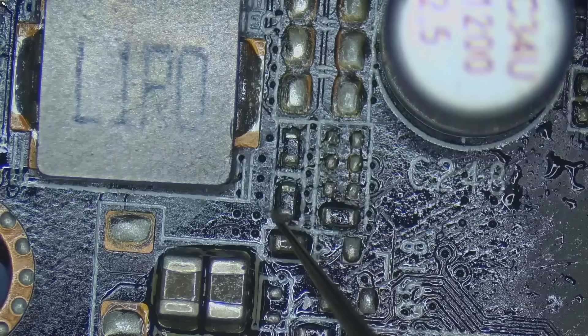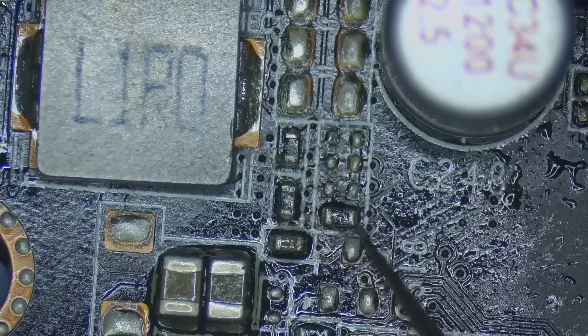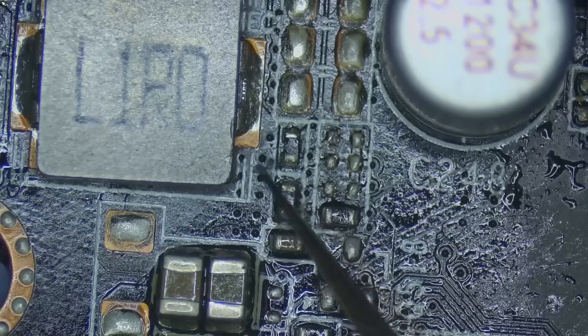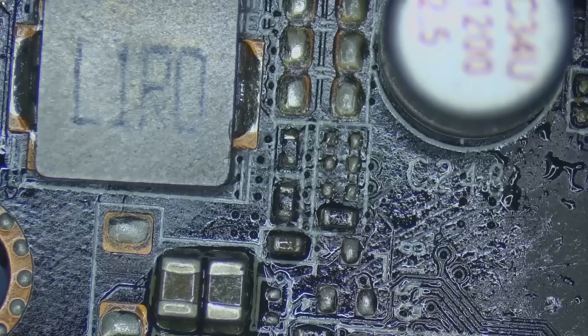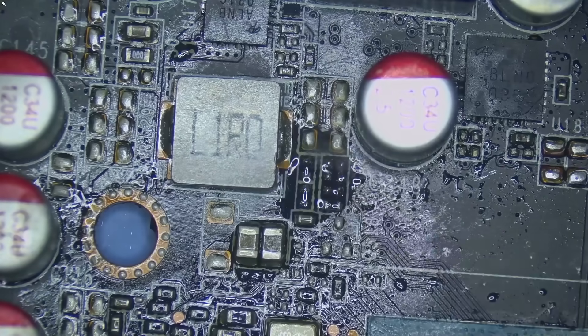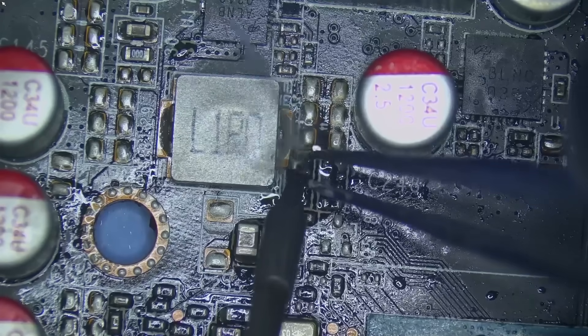The binary code required for the BIOS to recognize that there is a 2GB Samsung memory module installed is 1, 1, and 0. Then the BIOS will send the required data to the PC and the drivers will act accordingly.